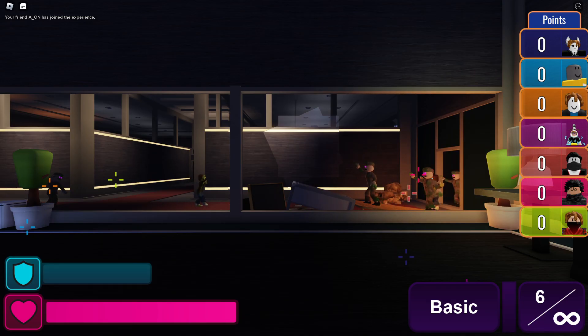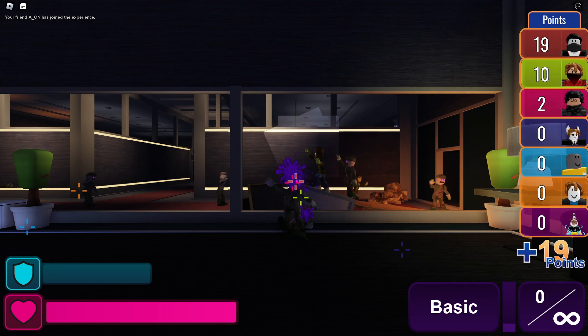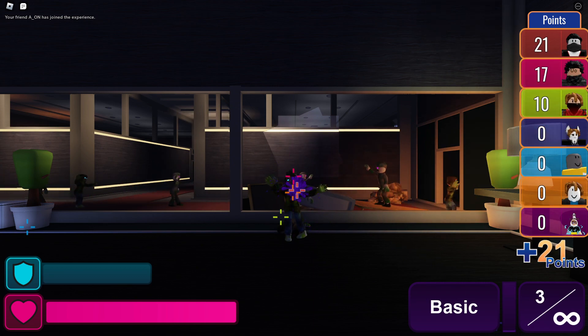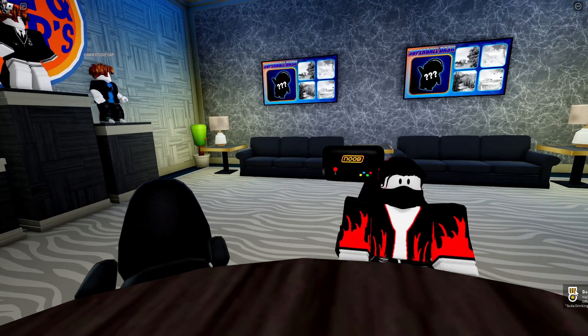And Office Escape. To complete these minigames, all you need to do is shoot zombies. It doesn't matter if you win or lose the minigames. After completing all four of them, you'll receive a badge that will give you the soda-drinking hat for free.